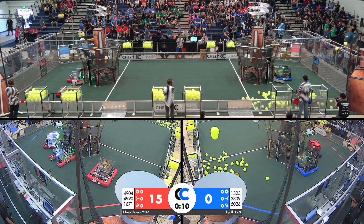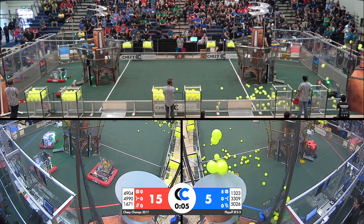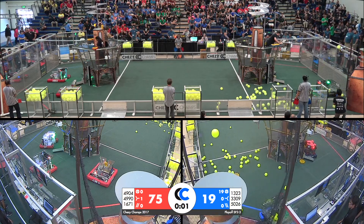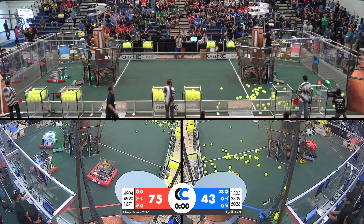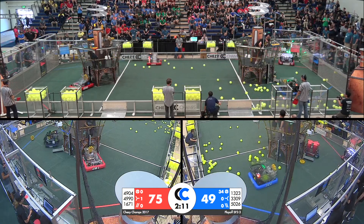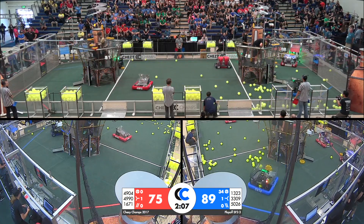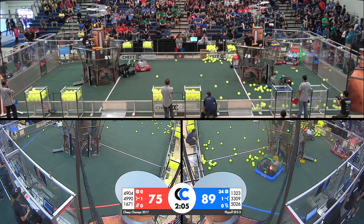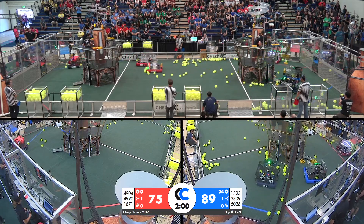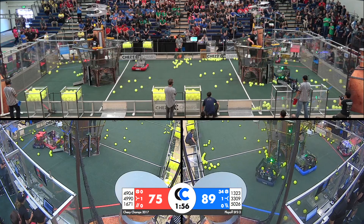13-23 triggers that hopper there. Partners putting some gears up — can they get them scored in auto? Red has two gears in their airship; they'll score one of them. Red has one rotor spin in auto, they'll get 20 bonus points. But 13-23 was able to put 35 balls up in that high goal during autonomous mode. 50-26 triggering that far hopper — last time, Griffin gear and 4900 both had some trouble with that; we'll see if it affects them going forward.